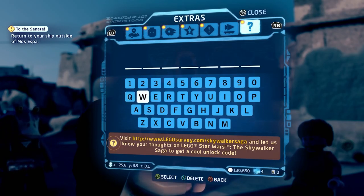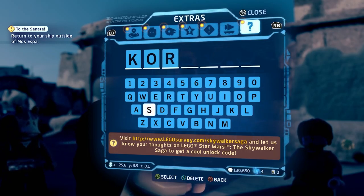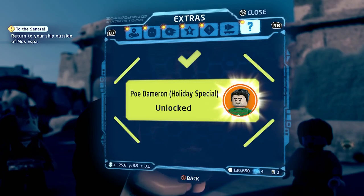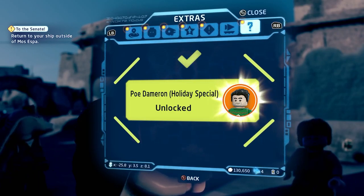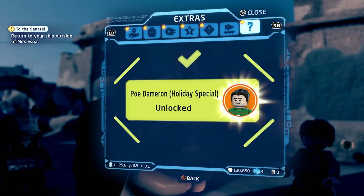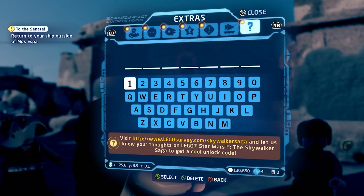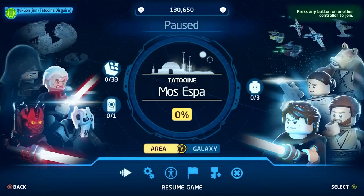Next we move on to one I think I also have — it's Poe Dameron in an ugly Christmas sweater, another very weird one. The code is CORDO. By the way, I'll have all these codes in the description below so you don't have to pause the video. That unlocks Poe Dameron in his ugly Christmas sweater — that's my title for the Holiday Special versions.